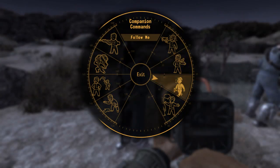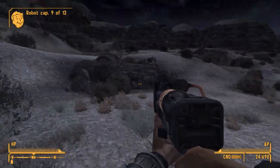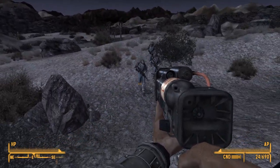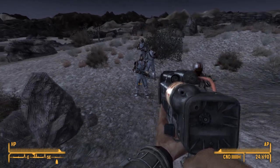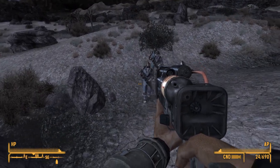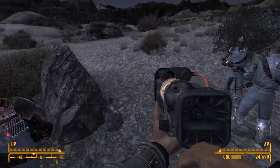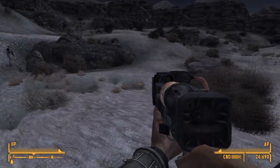One thing to keep in mind with these mech lobotomites is that you can make them from any kind of humanoid corpse, male or female, but they always appear to be male. But if you make them from a female corpse, then they'll keep the female set of animations for running, shooting, walking, and stuff like that. It looks kind of odd if you make one of these from a female corpse. For that reason, I was pretty selective in only making these mech lobotomites from male corpses.